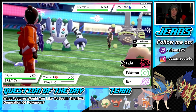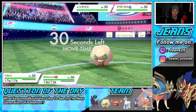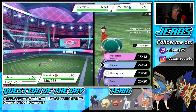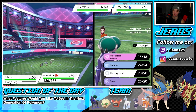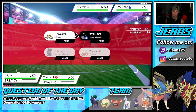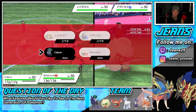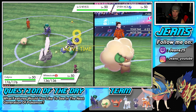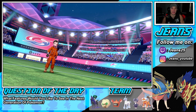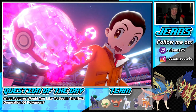This guy leads Regigigas alongside Wheezing, and I think we just Dynamax here — go into Max Quake, which gets that special defense boost — and maybe set up a Tailwind, or set the terrain. Actually, let's set the terrain here with Indeedy and use Helping Hand to make sure this Galarian Wheezing goes down. We're Dynamaxing Calyrex right off the rip, trying to get ourselves a big first turn.